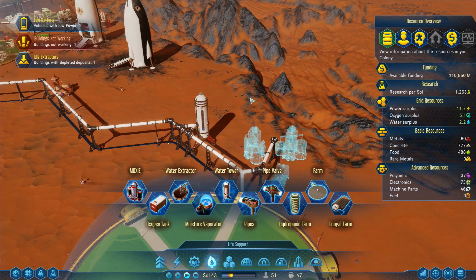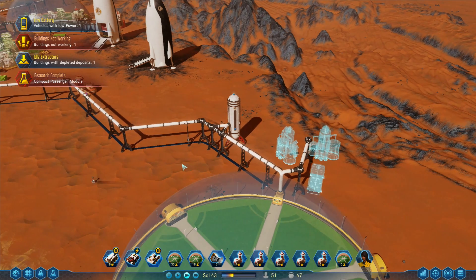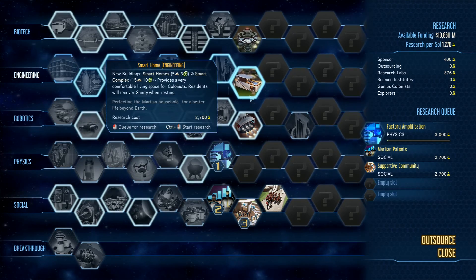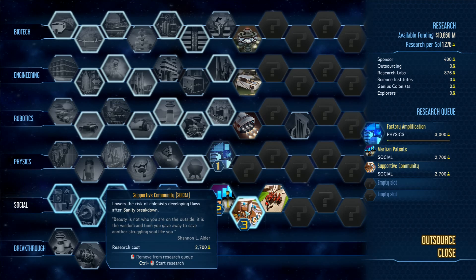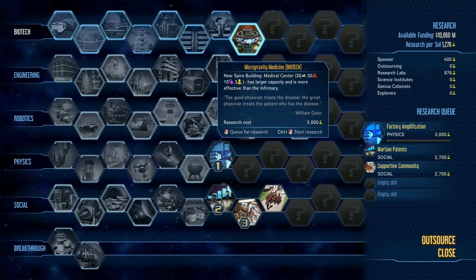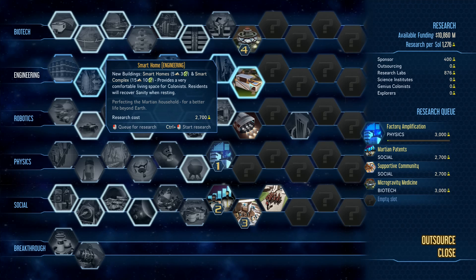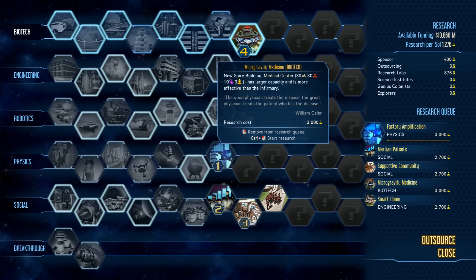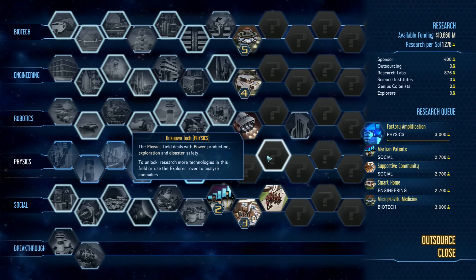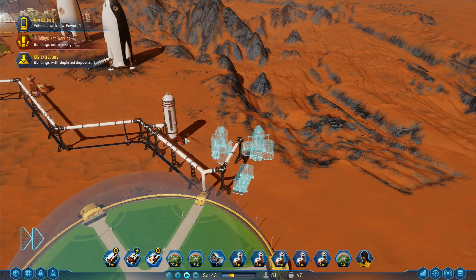Research complete! Currently playing at three times speed. Going to the compact passenger module we just researched. We've now got drone printing in robotics. We've got microgravity medicine — a big bonus. Smart home: 'new building — smart homes provide a very comfortable living space, colonists residents will recover sanity when resting.' That's excellent — I may even do that before the other one.